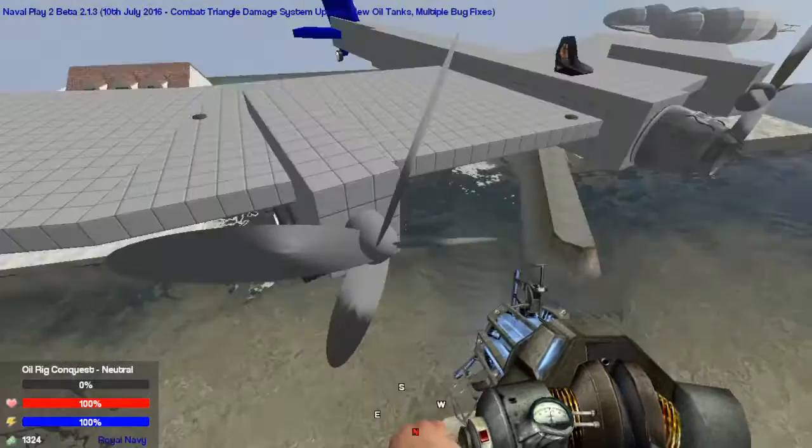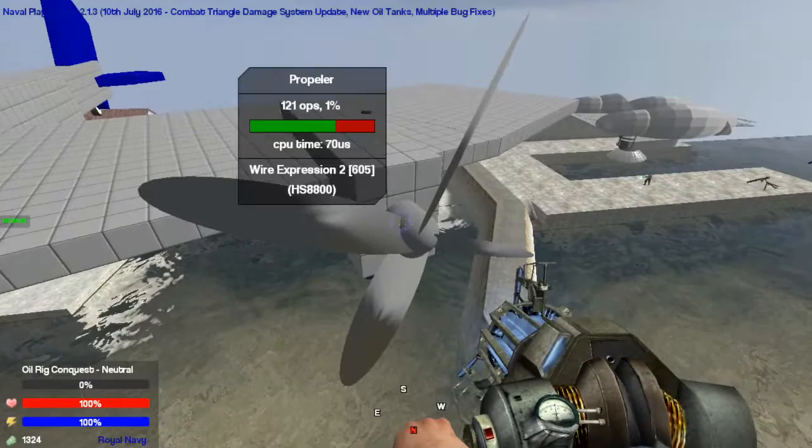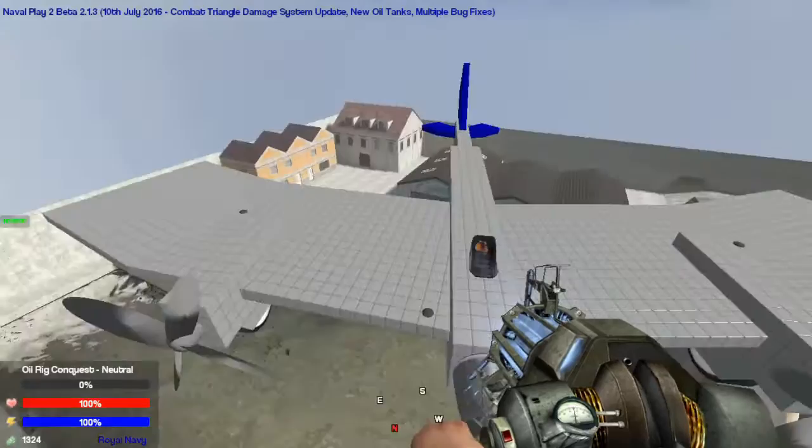You've got these lovely propellers. These are hollow, so they're not solid, and if you sit in the seat, they will actually spin, which I think is rather nice. Also, these propellers — I worked in conjunction with Cadbury's. He helped me with these. So yeah, thank you.